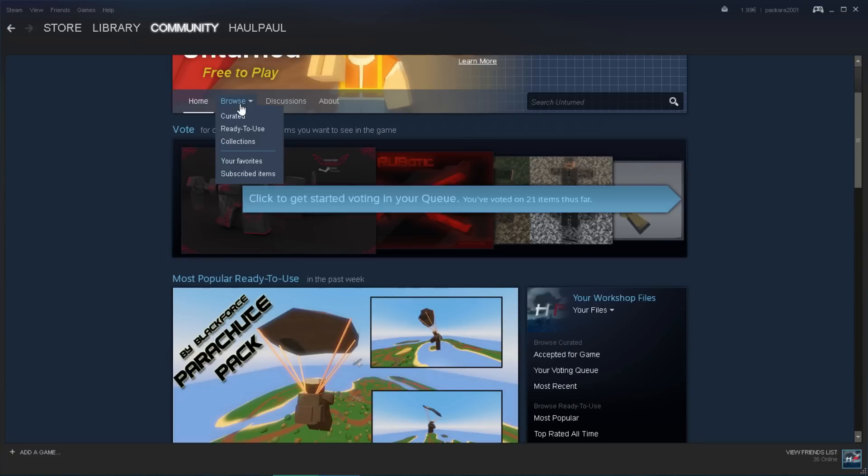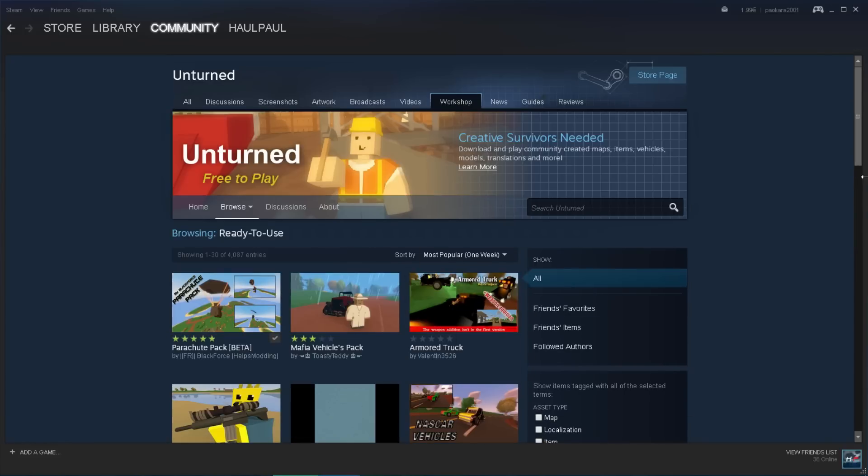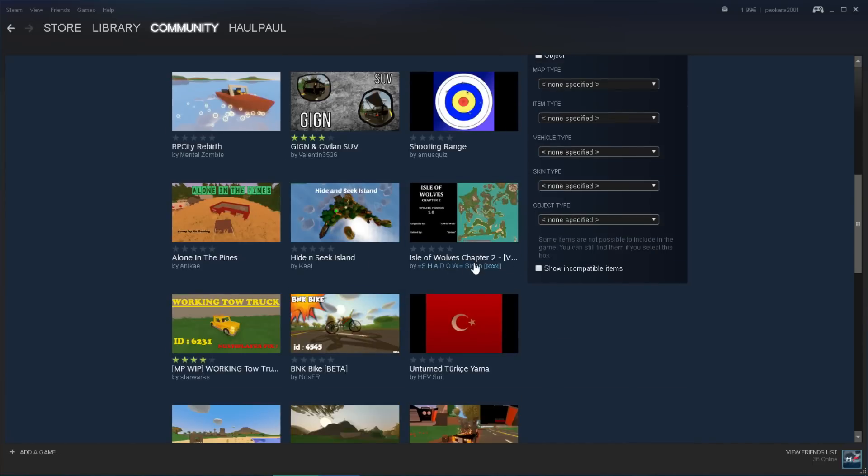What you want to do now is press this Ready to Use button, and it will get you to the mods that are not for the curated workshop, which means that is exactly what you want to actually access.